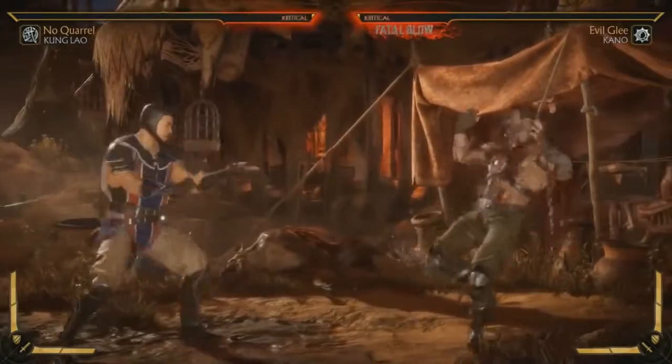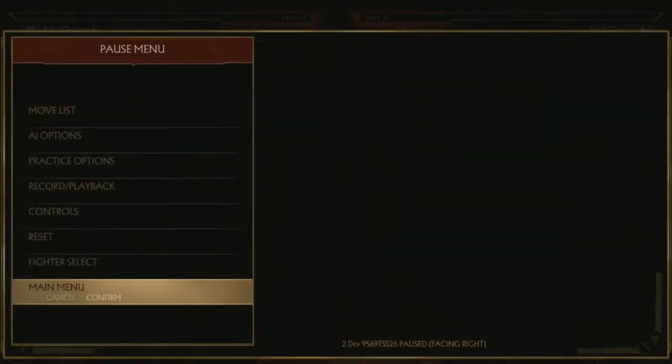So we should do a match with him. We haven't played a lot of Kung Lao matches together. Maybe in the future, if you're going to do Liu Kang, I should learn Kung Lao and we could do some of those matches — a little Shaolin Throwdown. I think it'd be a lot of fun.